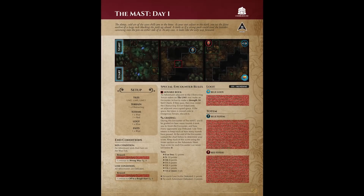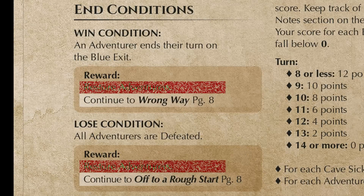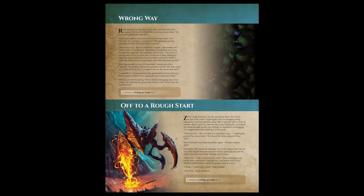Encounters can be won or lost. Depending on whether you win or lose, the encounter's end conditions will detail what rewards the players get as well as what page they continue to. In the case of the mast day one, if players win by ending their turn on the blue exit, they'd read the hidden reward text, then continue to Wrong Way on page eight. However, page eight has more than one scene — you're only supposed to read the scene you were instructed to. After reading the win text for Wrong Way, players are instructed to continue to Setting Up Camp on page nine.